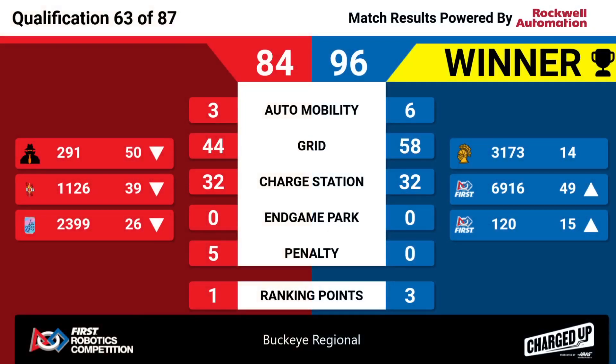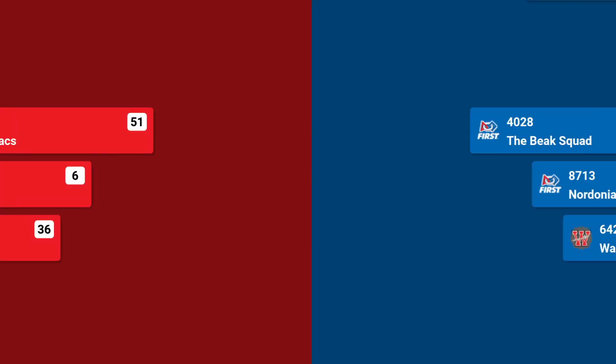Blue alliance wins a close one, 96 to 84. But the red alliance played strong and they're going to walk away with one ranking point. Blue alliance teams will all get three ranking points each. Coming up next...